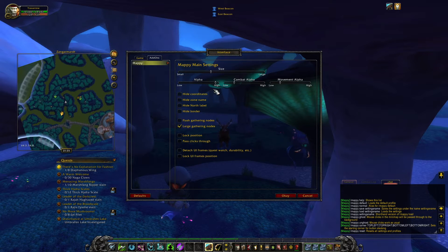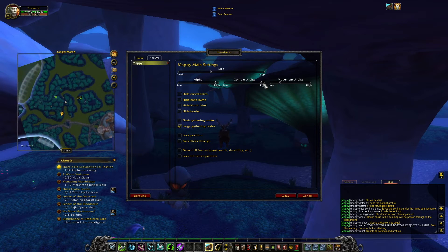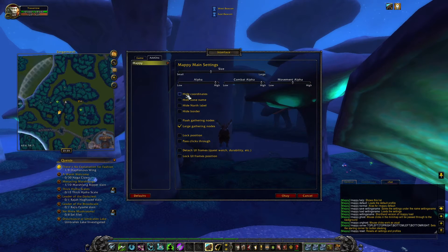There's an alpha setting to show the transparency, and a combat alpha — the combat alpha is good. If you hide the icons, in my opinion, and have no border, there's also a movement alpha. You can hide coordinates here in the corner, and hide the zone name up top, and hide the north label.